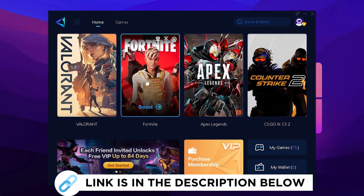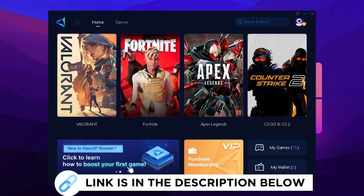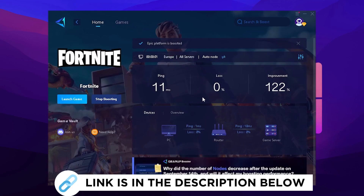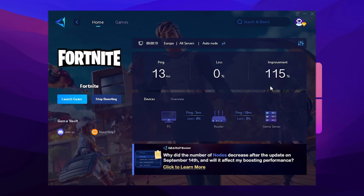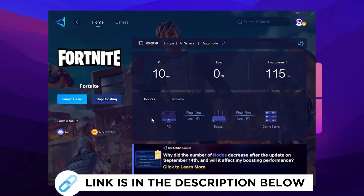In the next step, I recommend Gear Up Booster, which you can try for free with the link in the description. Launch the tool, select Fortnite, and it will automatically find the best DNS server near you for the least amount of latency. I only get 11 milliseconds, which gives me a huge improvement of over 100ms. I use this for every game I play. It also actively searches in the background while you're playing, and consistently shows you the connection between your PC, router, and the game server.